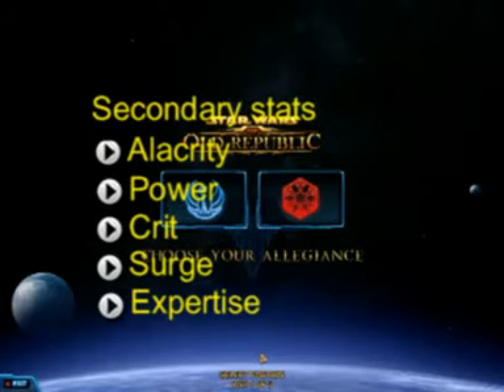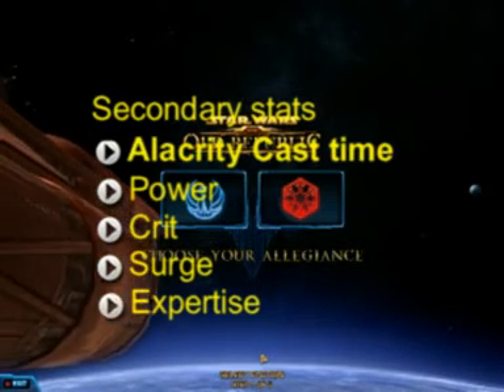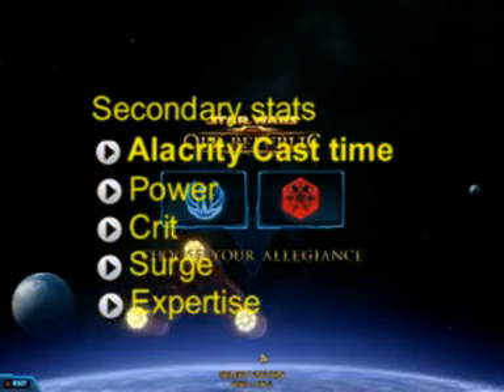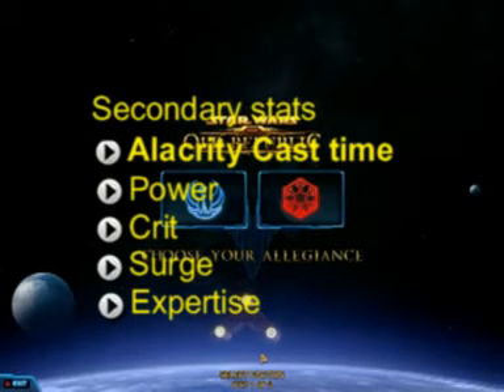Then there are five secondary stats that you as a healer want to keep an eye on: alacrity, power, crit, surge, and expertise. The first one, alacrity, reduces your cast time. This one I think will be one of the more important ones, because of course when you need less time casting, you will get off more heals.